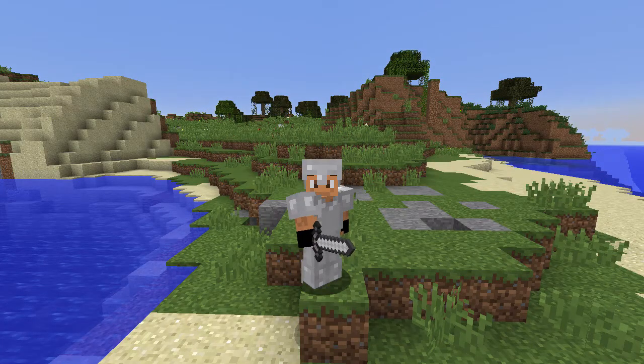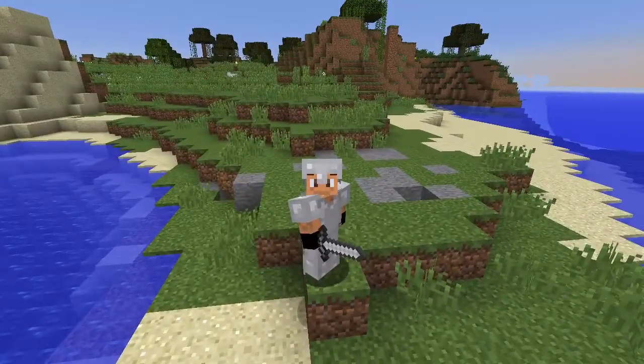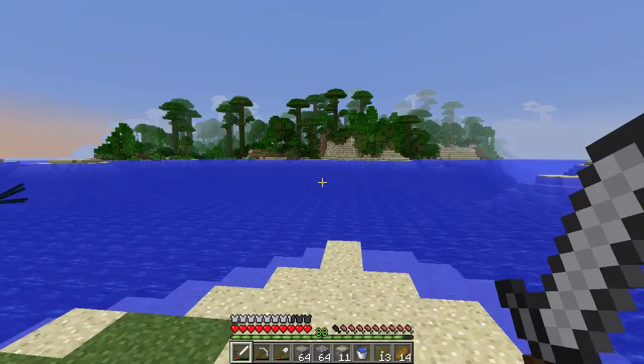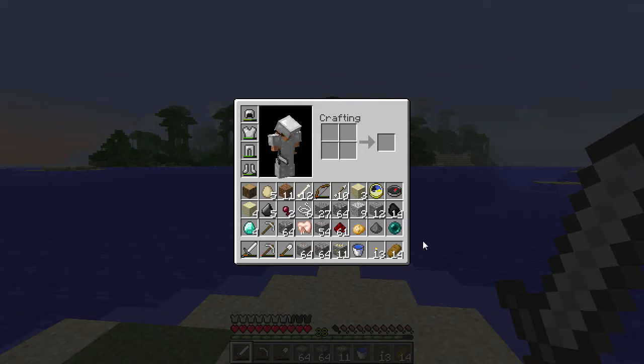Hello everybody and welcome to another episode of Back to Basics. Today we are going to make a trip back to our house. If you guys don't remember, last episode we were very successful in our trip to find diamonds — we found four more diamonds on top of the four we already have at home. Hopefully we can get into the enchanting side of things today, at least have the room set up, and maybe get ourselves a nice sword going, because we do have the experience for that.